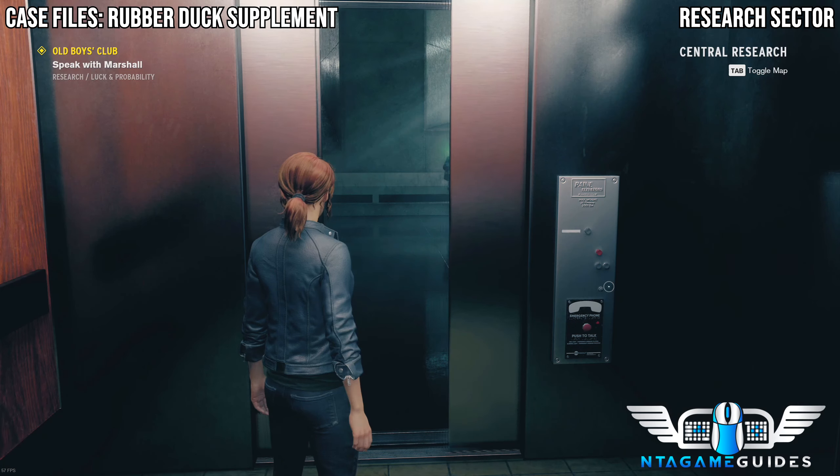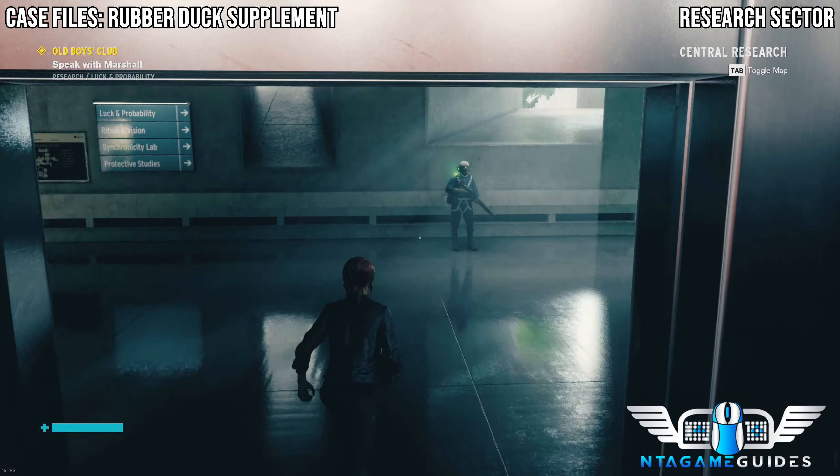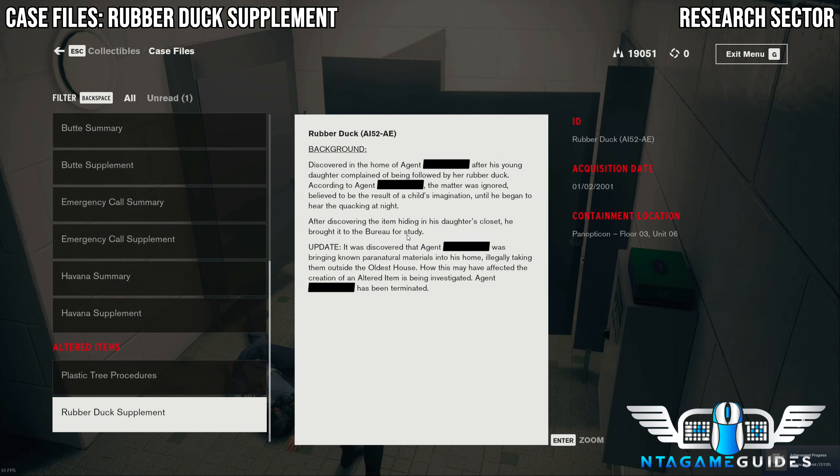Go in the elevator and once you reach the top, before going right head left — Marshal is waiting for you. Then go into the lavatory and pick up the next case file.